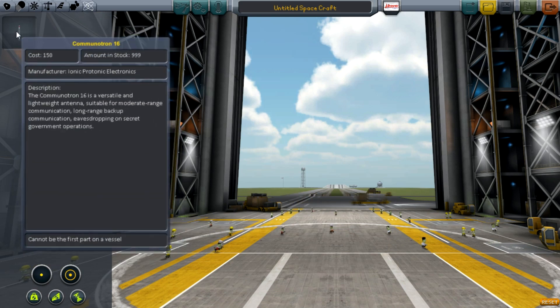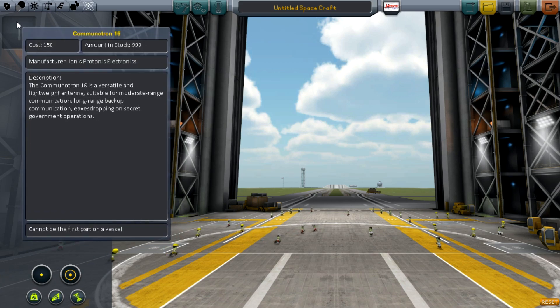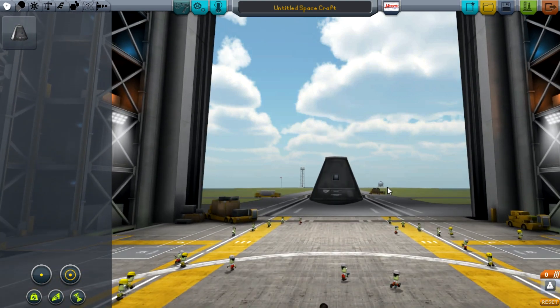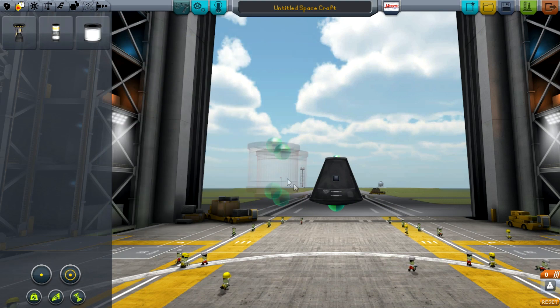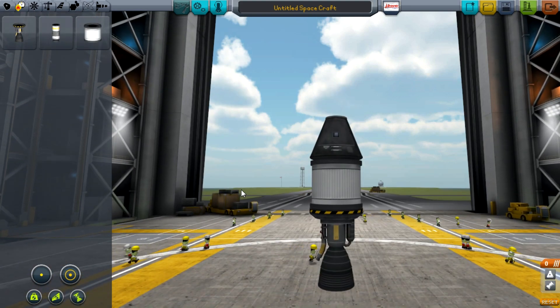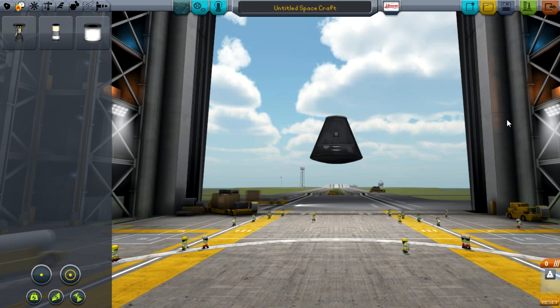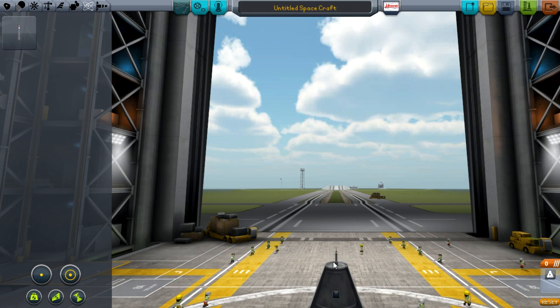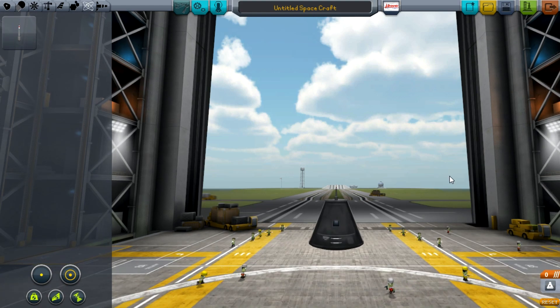You can build stuff with the very limited parts it gives you, but it's very restrictive. Let's talk about that — let's go ahead and go to the pod. Normally I imagine what people will do is build a rocket that looks something like this. From here, it is possible to do a little bit of science and experimentation. I'm going to go ahead and put an antenna on top and then launch.